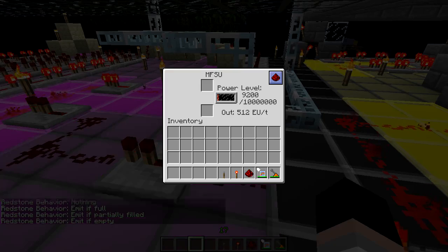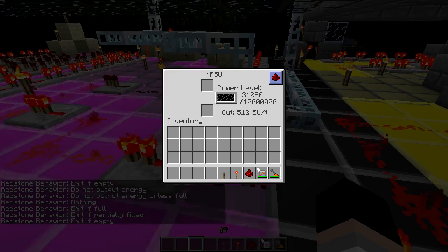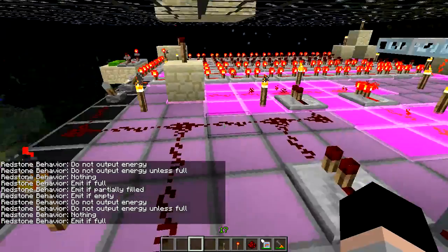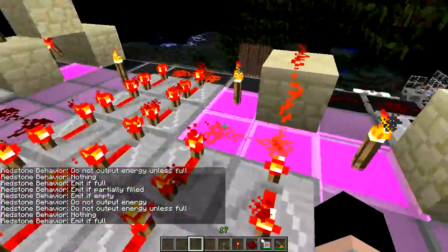Partially filled turns it off. I'm going to set it to emit if full. Now the reactor will actually run for the amount of time that it's supposed to run.